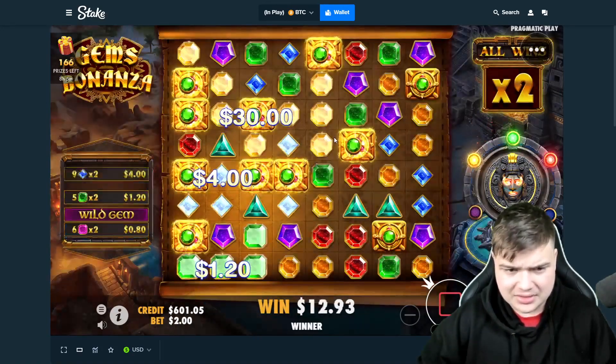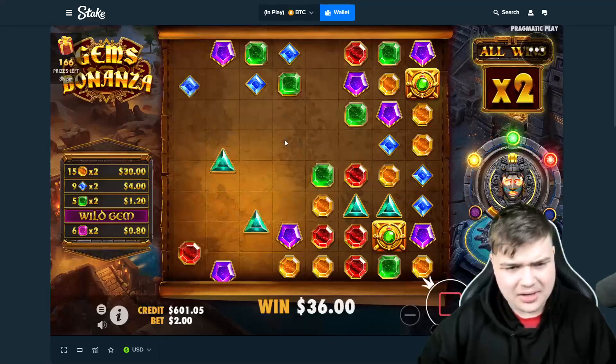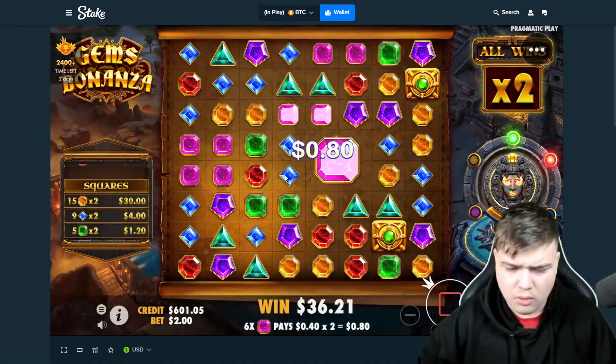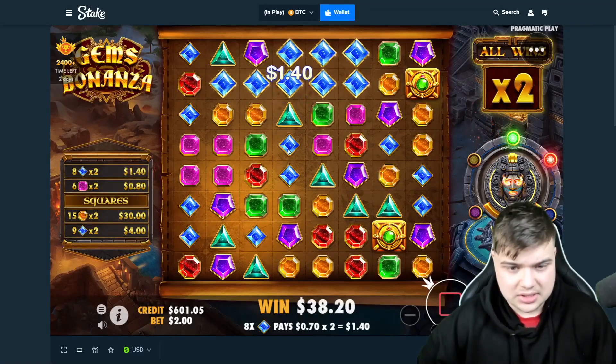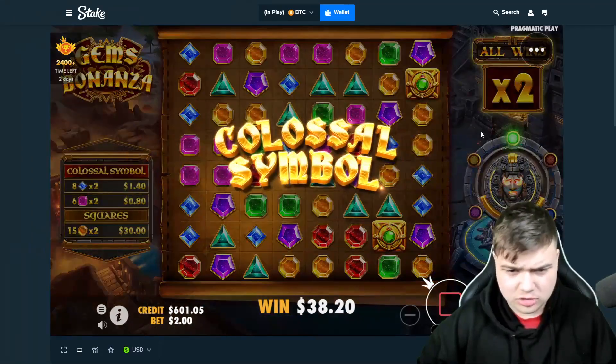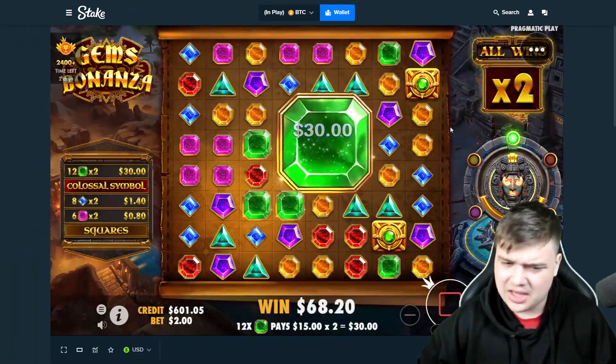Orange come on please — okay, it's not that bad. Come on good squares now — oh, that's just not as good. Come on bro, we need a huge colossal — please, colossal symbol save me! Okay, 3x3 green.